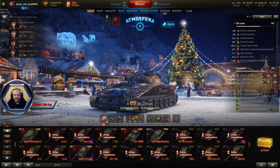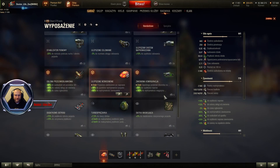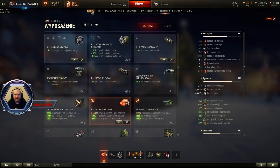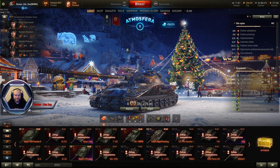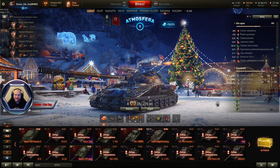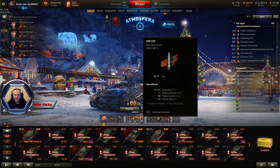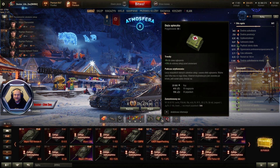Moduły, które zamontowałem, to wentylacja, dosyłacz i ulepszone wzmocnienie. Poprzednio jeździłem na zmienionym module naprawy, który też jest świetny, gdyż pojazd naprawia się w mgnieniu oka. Mamy tutaj sześcioosobową załogę z Objekta 277: dowódca, celowniczy, kierowca i ładowniczy – klasyczna konfiguracja rosyjskich ciężkich pojazdów. Nie wożę tu full golda, jestem wyznawcą kredytów. Mam 18 PPK-ów, 18 goldowych i 4 burzaczki, oraz standardowy – bez racji bojowych, naprawka, apteczka i gaśnica.